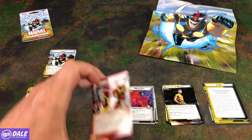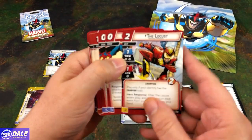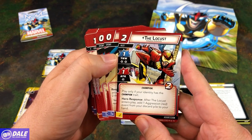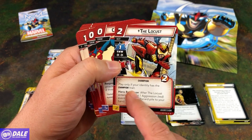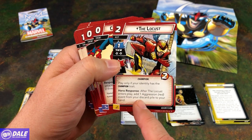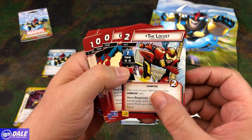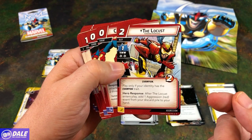Moving on to his aggression cards. We have the Locust, 2-cost, 4-1, Attack 1, 2 health. Champion — play only if your identity has a Champion trait. Hero Response: after the Locust enters play, add an Aggression Red event from your discard pile to your hand. Nice — 2-cost to get a card put in your hand.